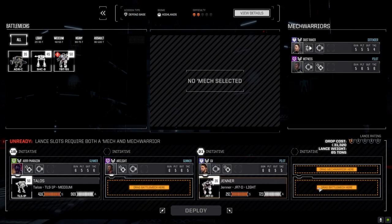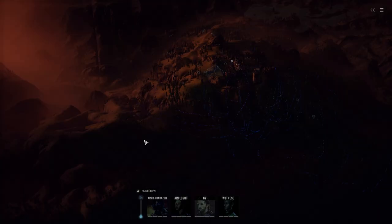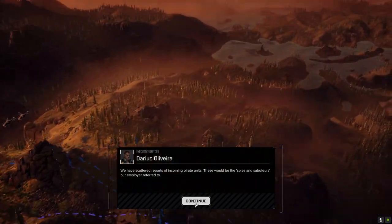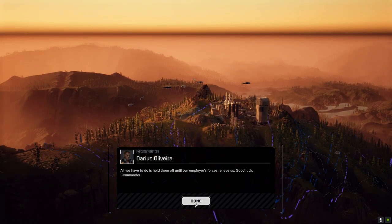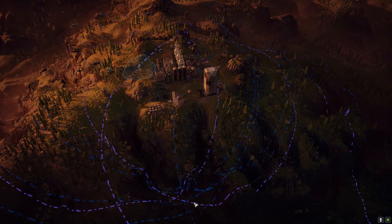The Jenner is going down here to Witness and the Shadowcat. And Adder. So we're going to go this route, let's see how we do. Okay, here we go. This is the standard map for this. We are ready for this sucker.